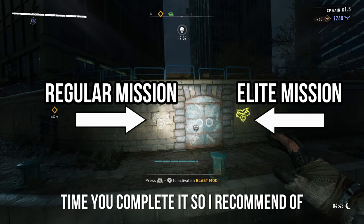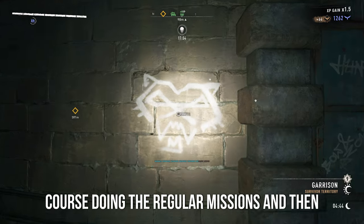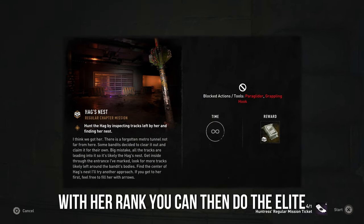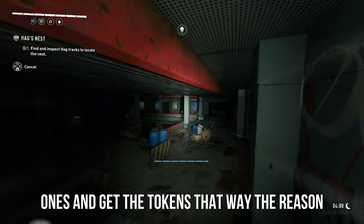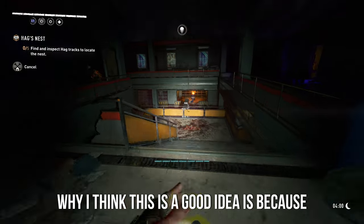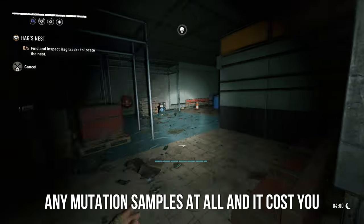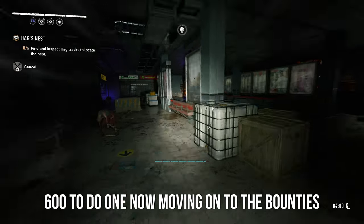The strategy I have is that you should do the regular missions to help you rank up, and by the end of it you'll have enough mutation samples to do the elite ones, which will give you a token after every time you complete them. I recommend doing the regular missions first, and then once you've fully ranked up with her rank, you can do the elite ones and get the tokens that way. The reason this is a good idea is because the elite ones don't give any mutation samples at all, and they cost you 600 to do.